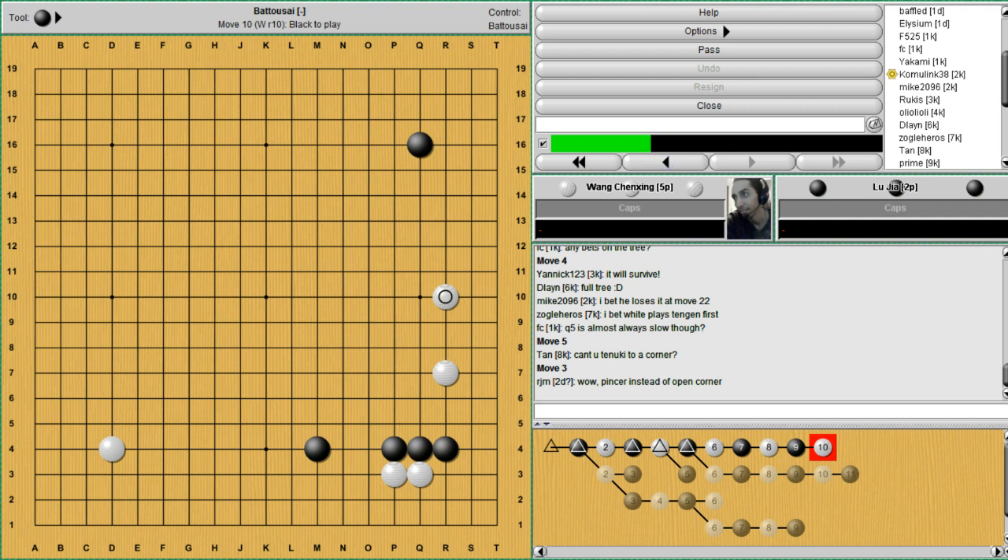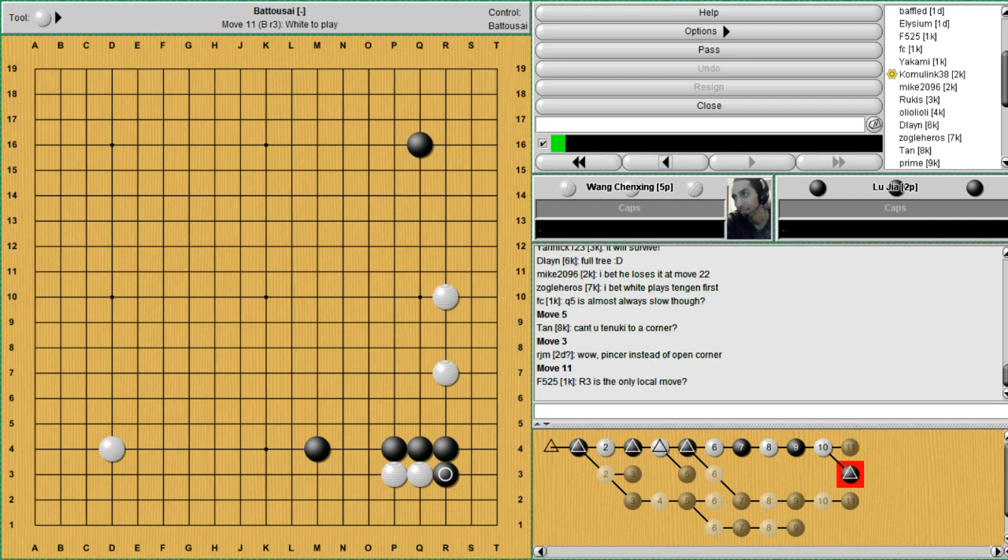In this game, black sides to pincer these two stones. In a game I want to say I did just go over — a very, very patient play. Yeah, Cho-Cho Han, I think I did a week before last. He decided to bend and take his profit. R3 is the only local move in terms of applying a lot of pressure to your opponent.